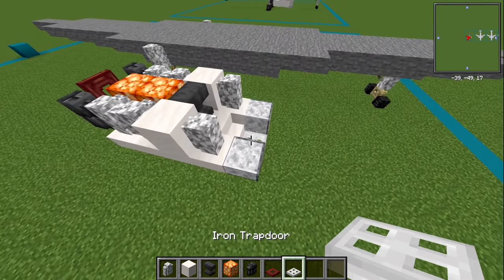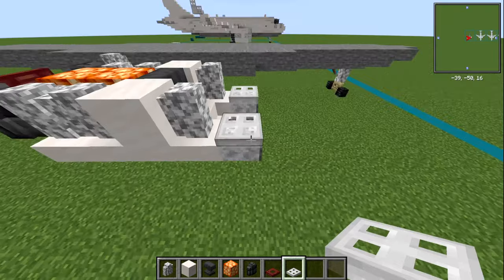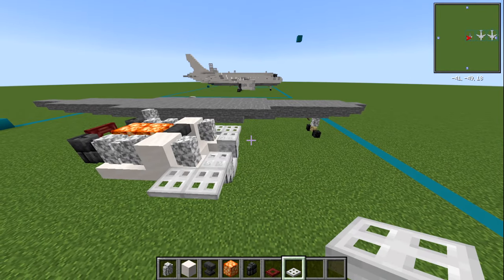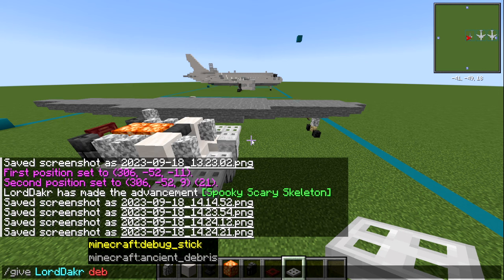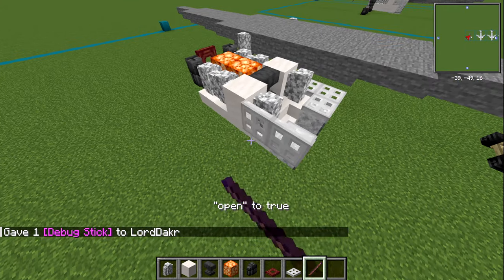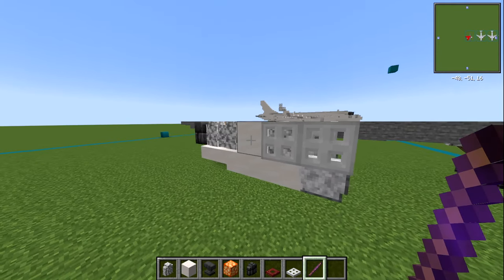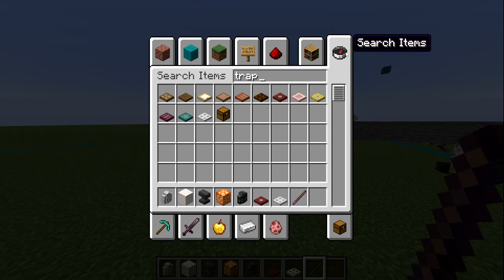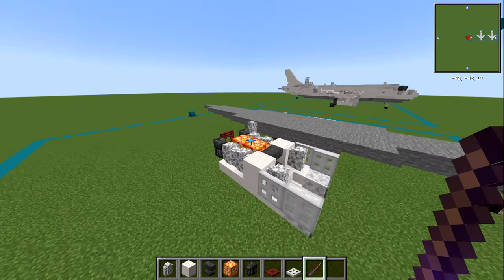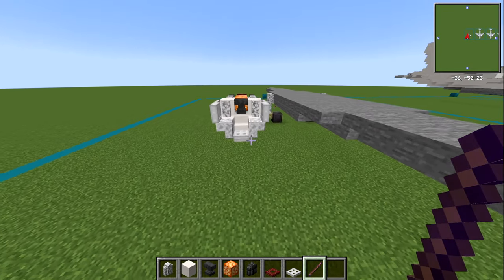On the front now, this is where you may have a bit of an issue. I can use iron trapdoors, and we actually want to push them upwards — on the outside bits as well. In Java edition, I can give myself a debug stick, and with that debug stick I can loop through until I find the open property, then right-click to knock those up. That allows us to do exactly what we want. If you can't do that, no problem — find yourself another trapdoor you like the look of. A birch trapdoor is quite white, so for the engines that will probably be your closest option.